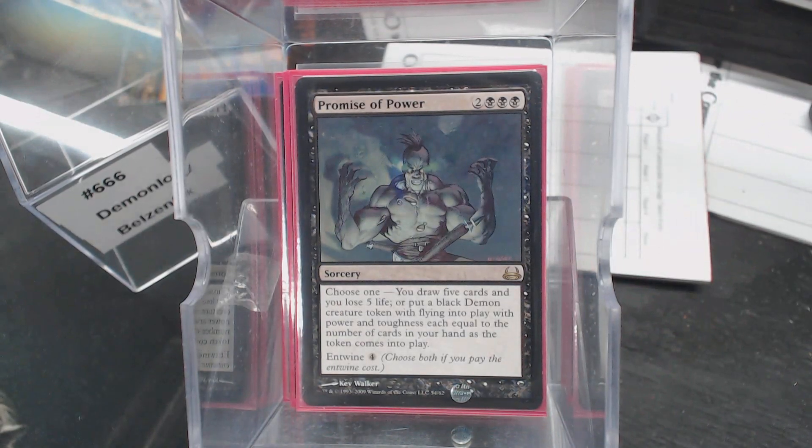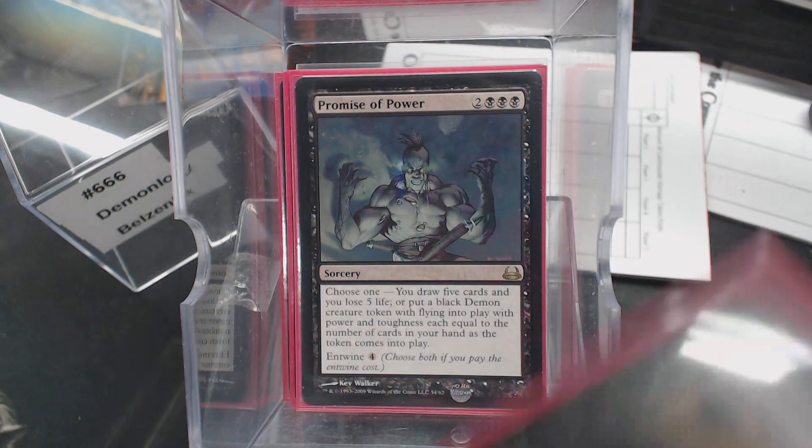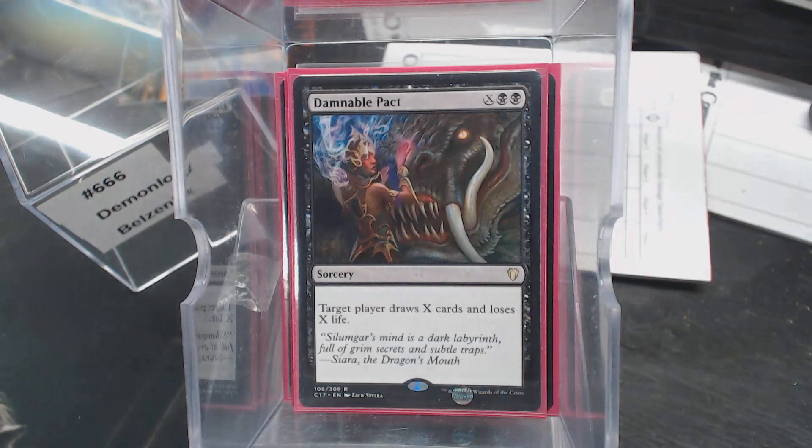Promise of Power just seemed perfect — paying life for cards and you get a Demon Token. The name is spot-on theme. Sanguimancy. Damnable Pact — there again, spot-on flavor.